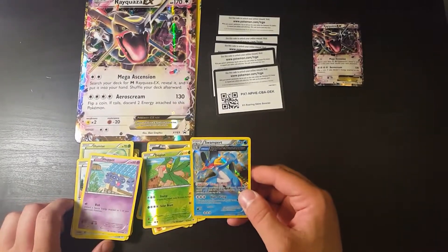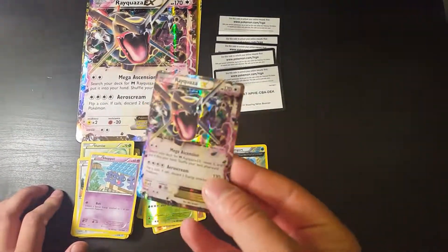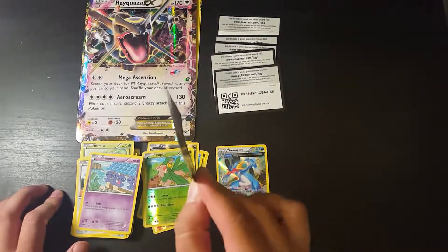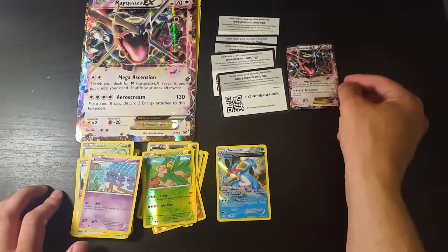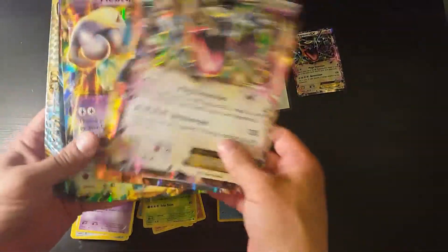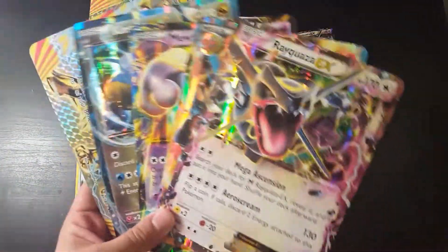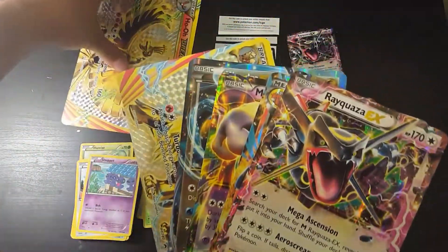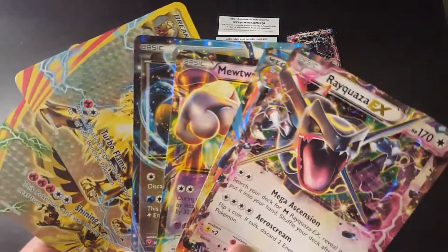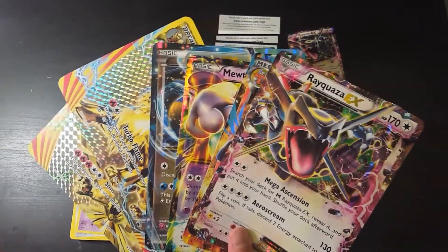At least we got a full art Swampert and my shiny Rayquaza. This one you're gonna have to fix — it's bent. You can see how it's bent; even on the table it's not straight. But who cares, we got the Jumbo card, that's awesome! Look at all these Jumbos. The only thing is they get bent easily, so I can't keep playing with them. They should make sleeves for the big jumbo cards. Alright guys, I hope you enjoyed this video, see you!